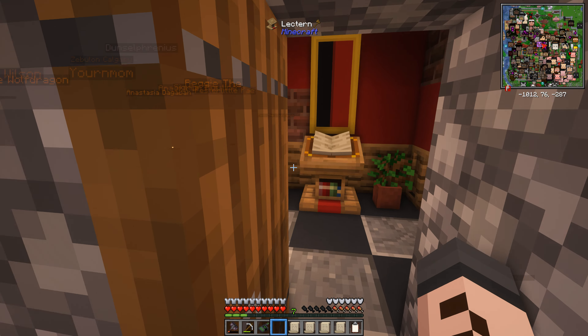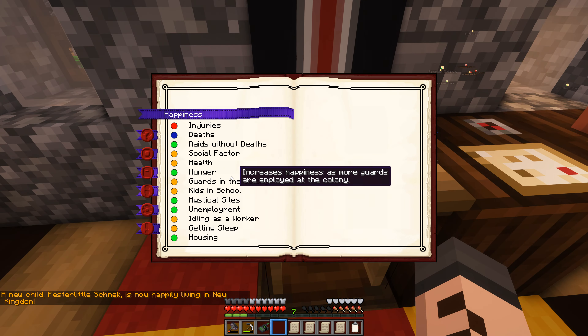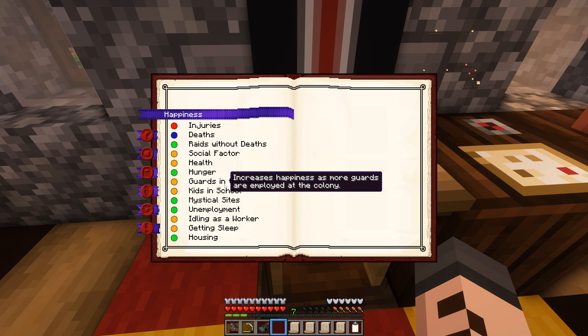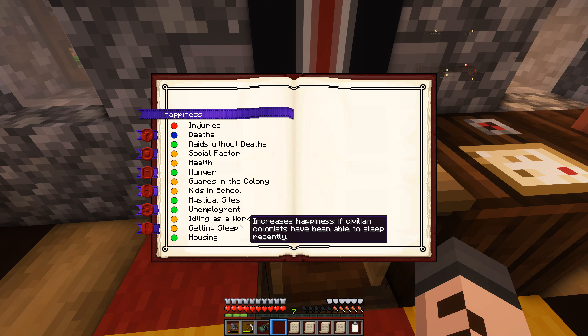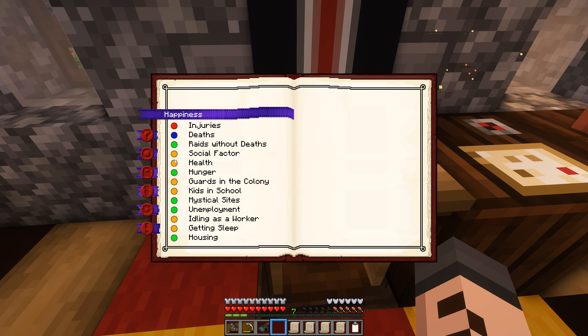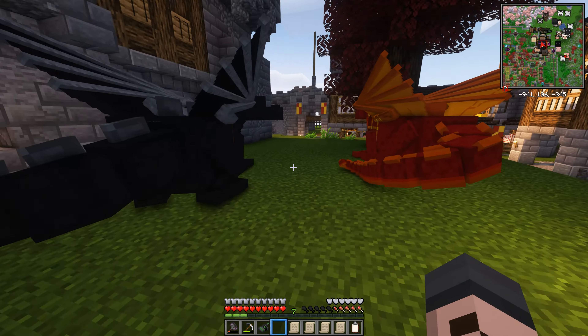Let's come over to the town hall and monitor our colony health. Things are kind of doing well — it's just we have too many unemployed dudes. Looking at happiness I see some greens, only one red which is injury. Guards is now orange, not red — we're getting a lot more guards, which is really good news. The real problems are workers getting sleep and idling with nothing to do. But overall, lots of greens and no reds apart from injuries — our colonists are pretty happy.